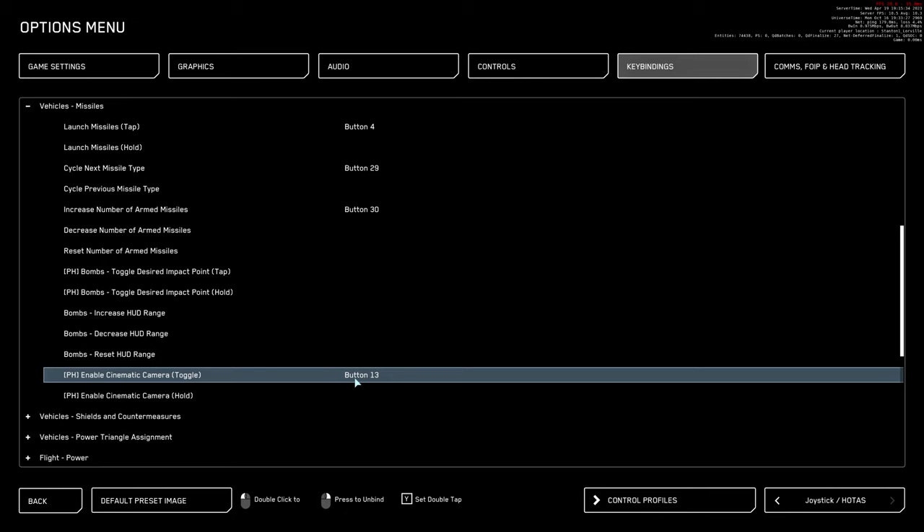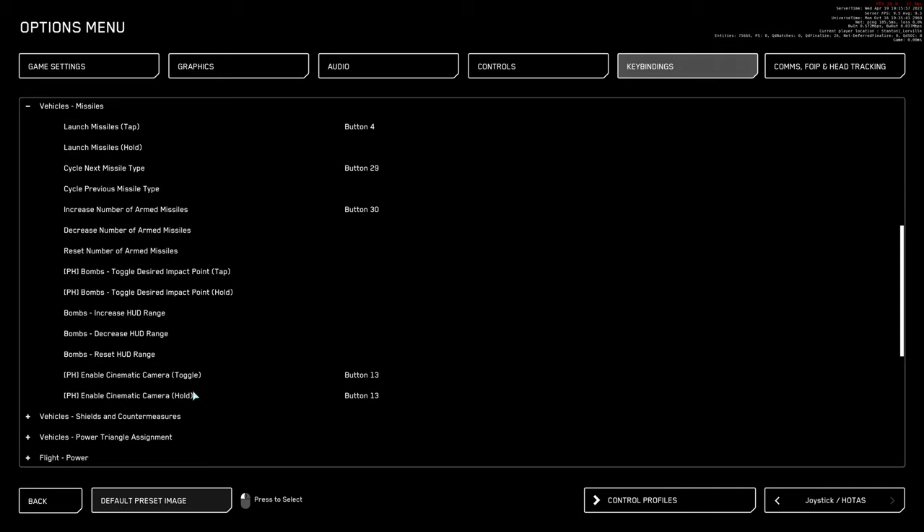For Toggle mode, you fire the missile first and then hit the button and the camera will go to your missile. For Hold mode, you fire the missile first and then hold down that button to see the cinematic camera following your missile. This camera mode is not perfect due to server lag, but it's a great addition for immersive gameplay. I'm really thankful to Isaac and Paul Edwards — their comment gave my videos a great new advantage.